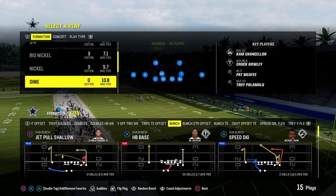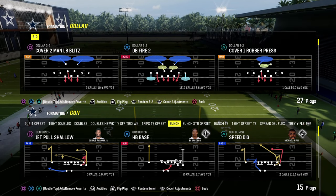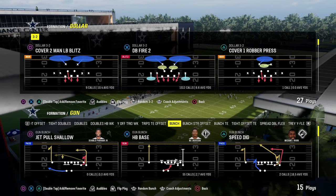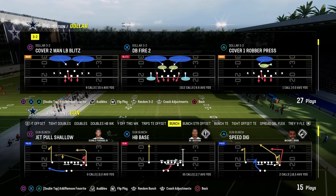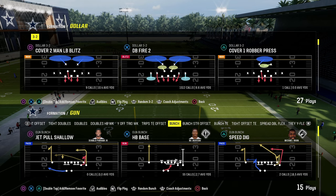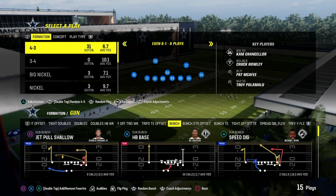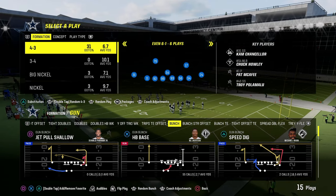The first blitz concept, which we can look at from Dollar, is edge or slot corner blitzes. Slot corner blitzes have been really good in Madden forever. DB Fire 2 is always going to be good — good yesterday, today, and tomorrow. It is a good blitz method for Madden just by the way the game works. Slot corner pressures is one method. Another is simple overloads or defensive end pressures — essentially overloads — like what 6-1 is, where you put six guys on the offensive line and occupy the center with your user.